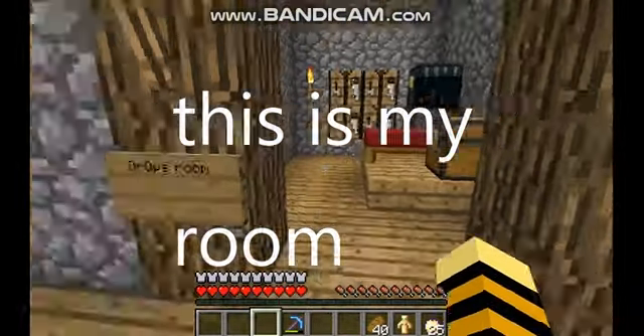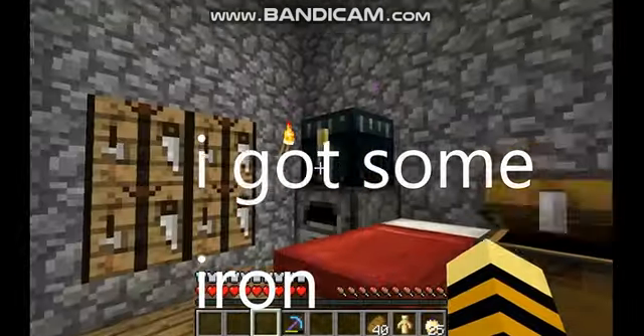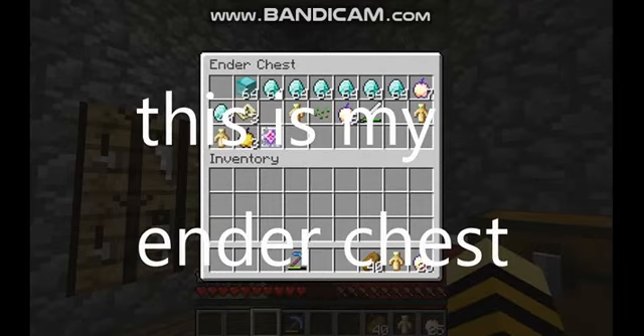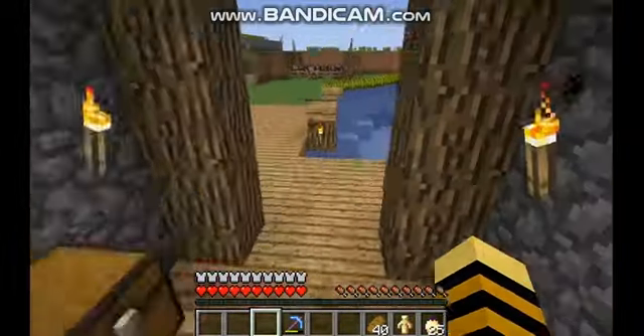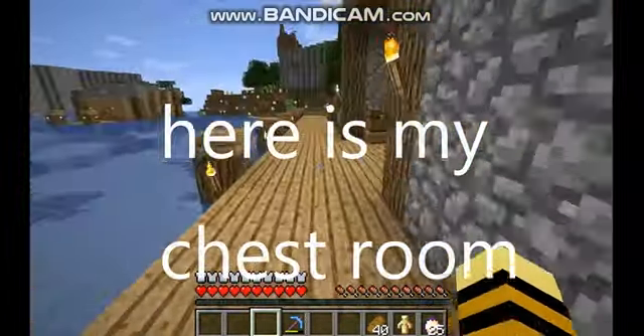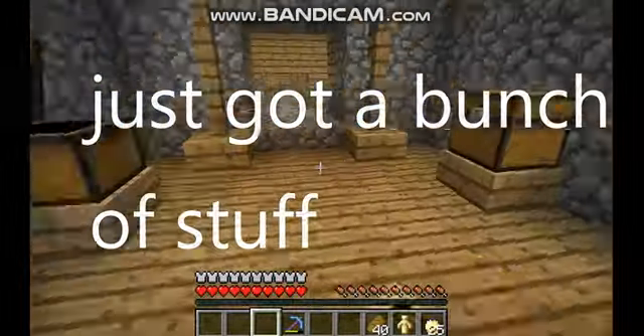I'll start in here — this is my room. She's got some iron, this is my ender chest. I got these maps of this dude's space — I don't know why, but you know. And here's my chest room, just got a bunch of stuff.